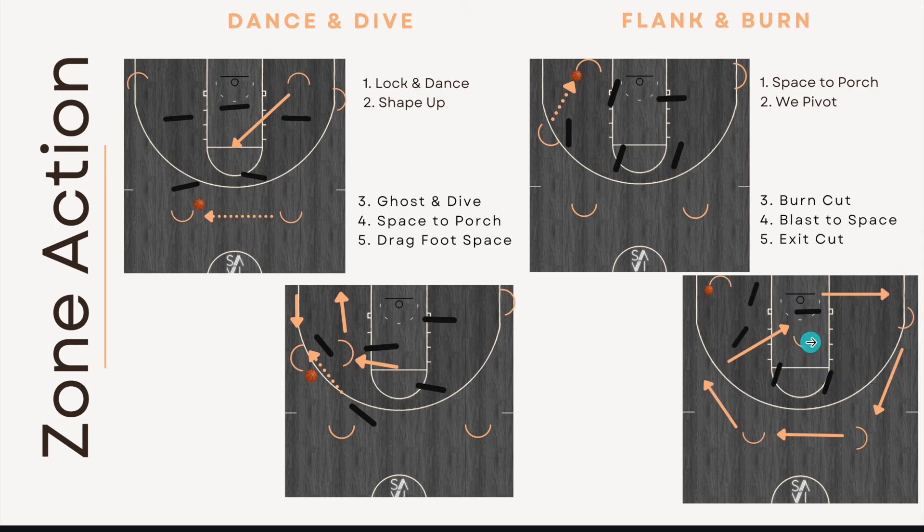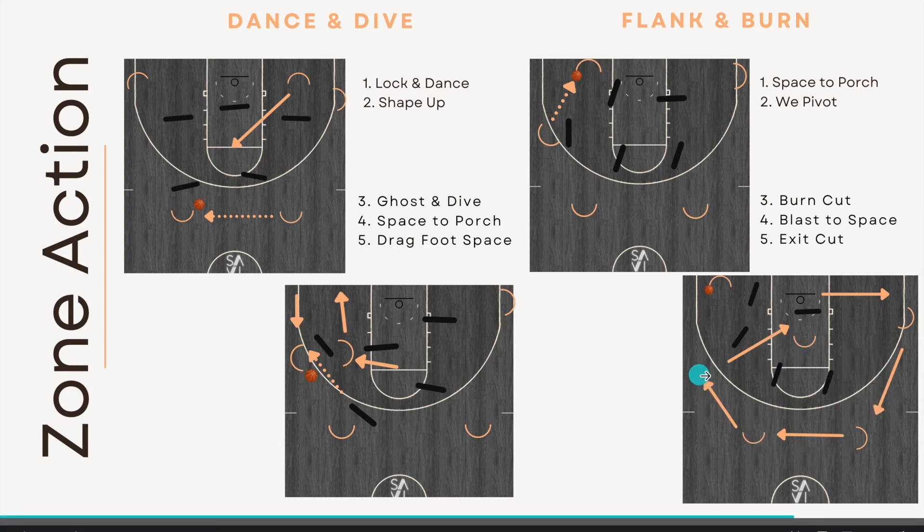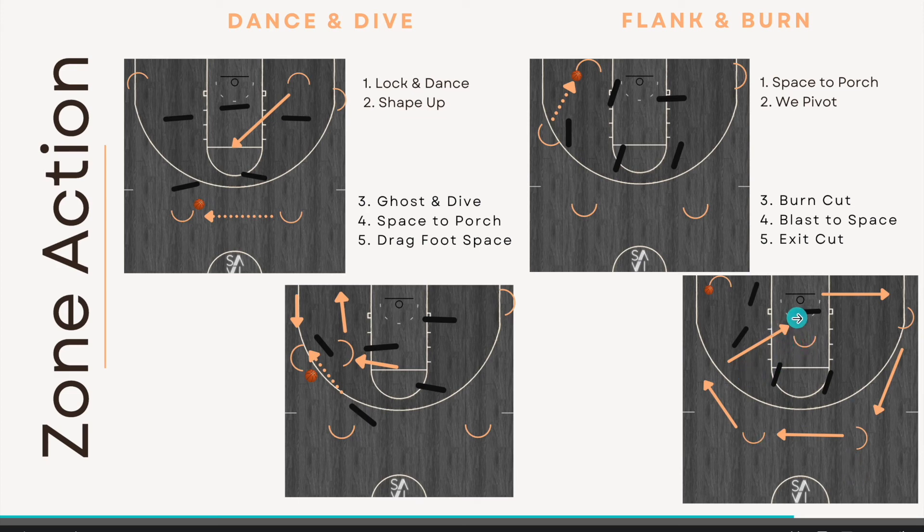Space first, rim second. We want easy passes — we want to flow like water. Around the perimeter, we'd blast to open space. That burn cut is going to collapse the defense, so we might be blasting into a seven. Whoever makes the burn cut, if they don't get that basketball, uses an exit cut — which is in our principles of play as well. You can dance, dive, flank, burn alone together. They are zone actions, but the goal is just to create advantage catches, create nines and sevens, create world hunts so we can play with pace. These are our primary actions against the zone.